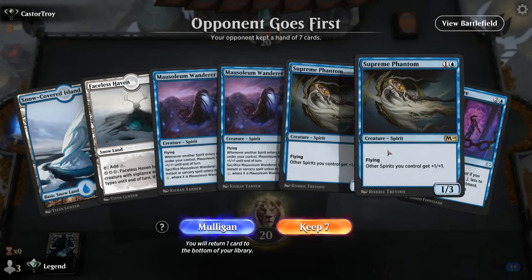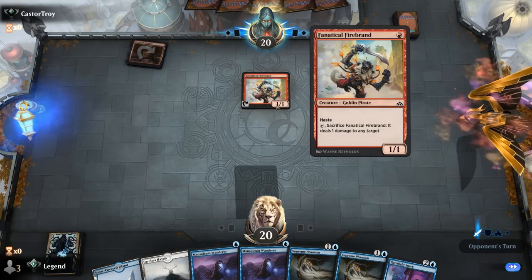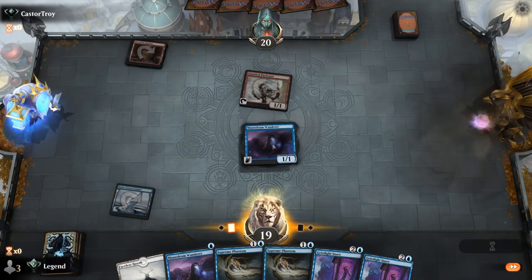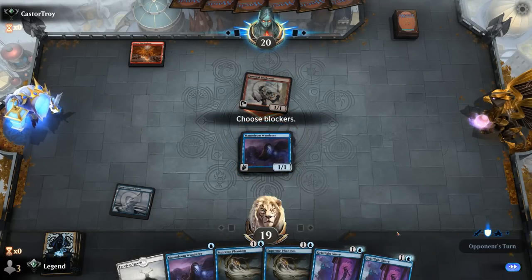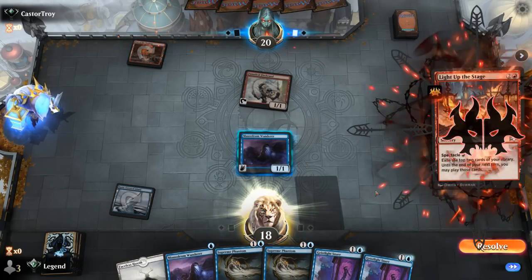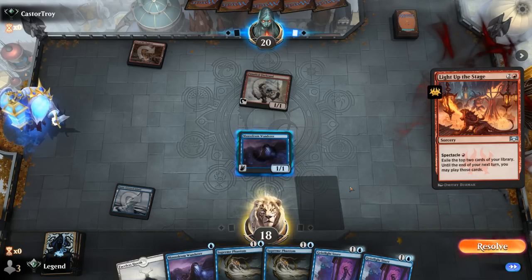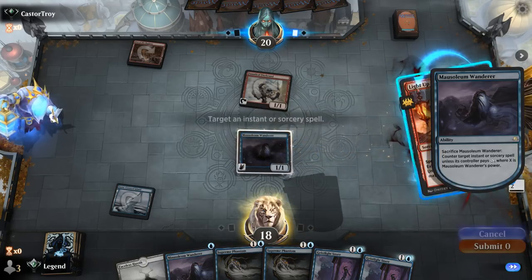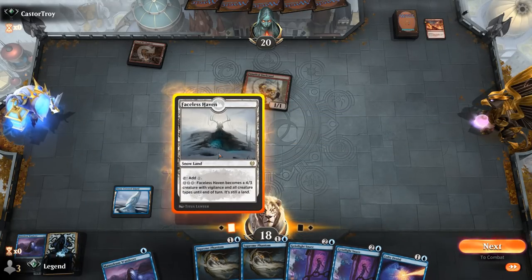We're on the draw and our hand seems fine — Mausoleum Wanderer into Supreme Phantom. We're up against a red aggro deck, which can be a tough matchup on the draw. The opponent can easily take out our Wanderer with a Firebrand, weakening our tribal synergies. Although Firebrand attacking means Phantom can pump our Wanderer so it survives. And there's a Light Up the Stage — we can counter it with our Wanderer, which is reasonable as it's a 2-for-1 for the opponent. Our opponent is also missing their second land drop.